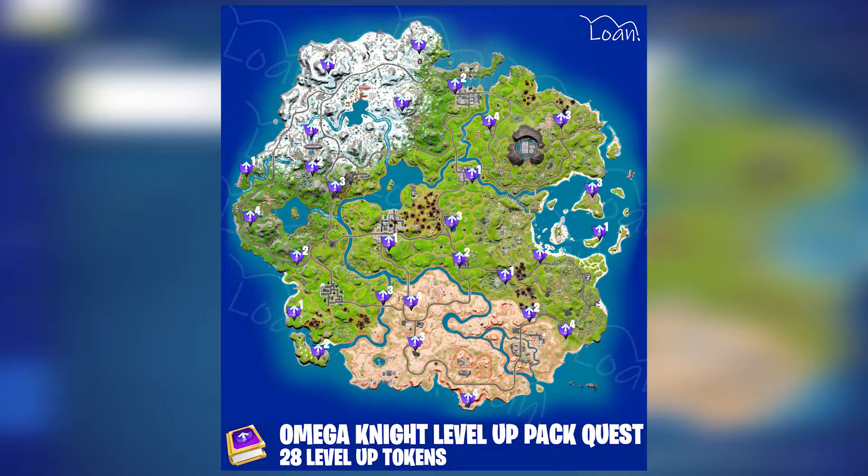There's a total of 28 level-up tokens that you guys can go ahead and find in order to unlock all of these styles, and I hope this graphic I've had on the screen helps you out with each and every one of these areas. The tokens are literally just laying on the ground — they'll even make a little humming noise — and they're actually insanely easy to collect. I actually found most of them by just simply playing the game normally.